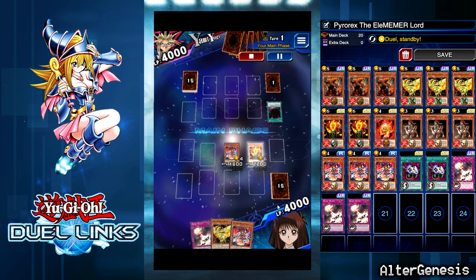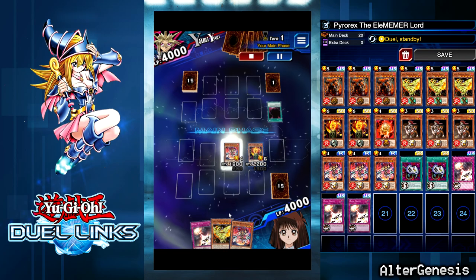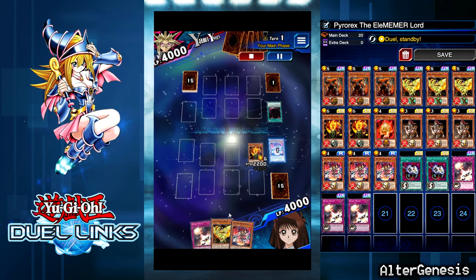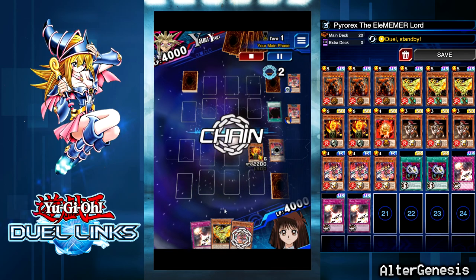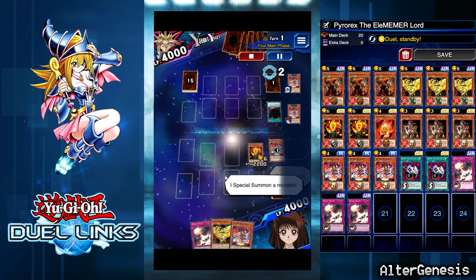There are a few things I could do here — I could have just played Yaksha and set Divine Wrath. But in this game I decided to go aggro and summon Yaksha and destroy my Phoenix. It's a lot to do on his first turn because I don't know what he's playing.